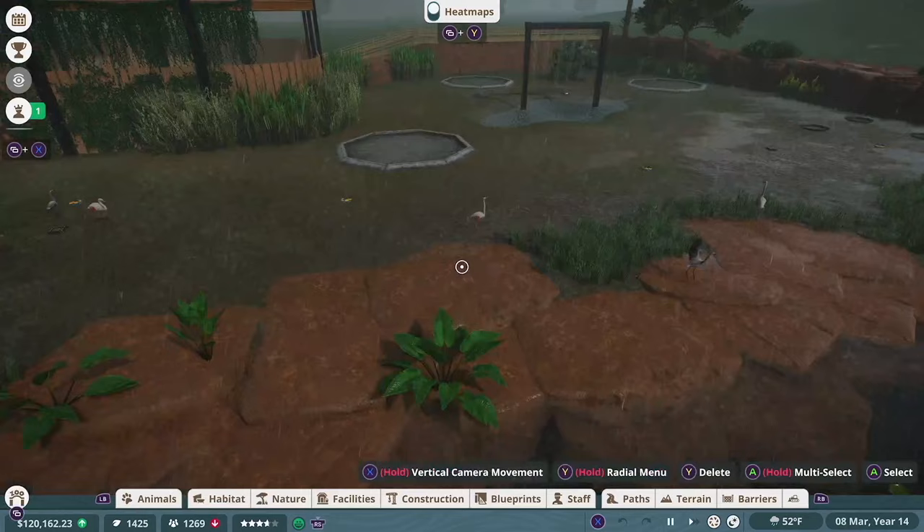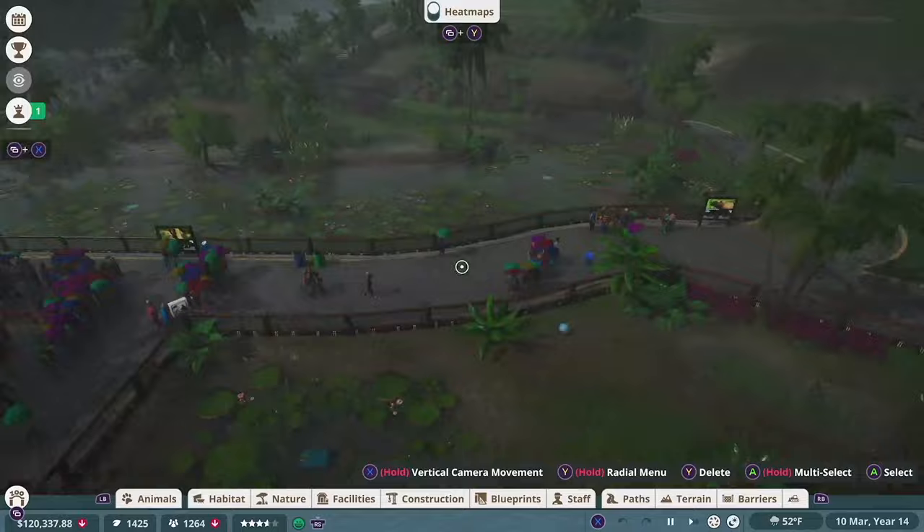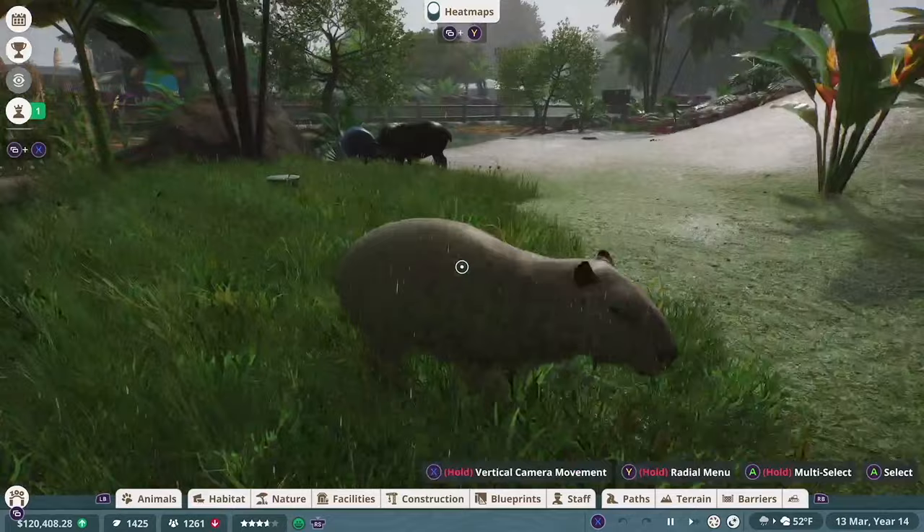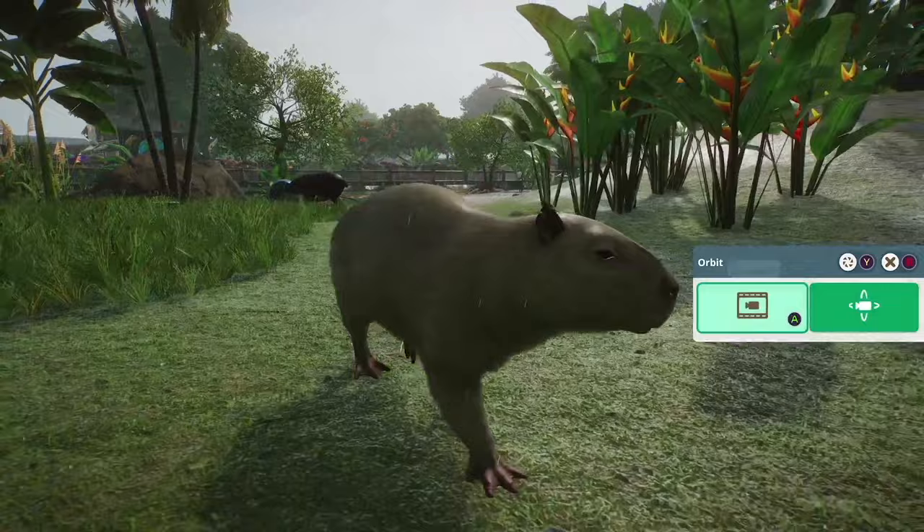The flamingos appear to be alright too. I'm sure the caimans are enjoying it — the Amazon is a rainforest after all, so they probably feel just at home. In case you haven't met him before, this is Jose, our first albino in the zoo and my first ever in this game. He may not have the best stats, but he's happy and can reproduce, and that's all that matters.